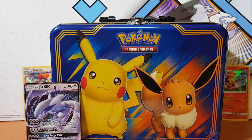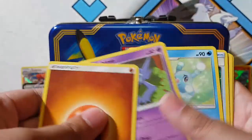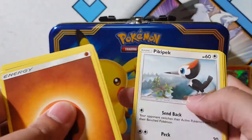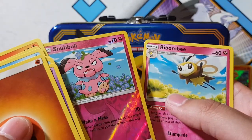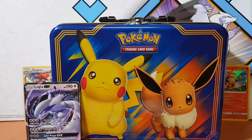And this last one is going to be trash because it's a green card, so we'll go through it real quickly. Slugma, Pikipek, Diancie, Cyndaquil, Snubbull, and Rowlet. Alright, cool.